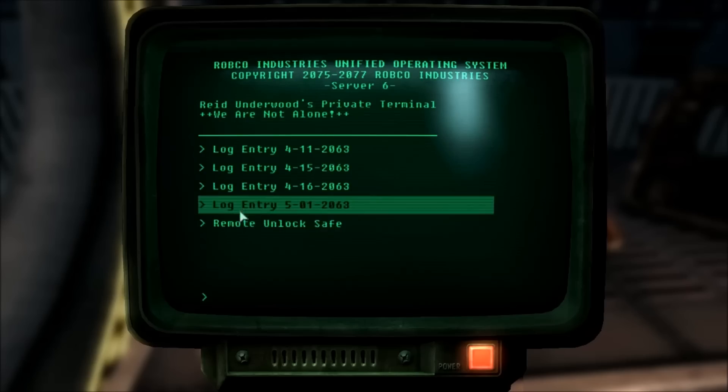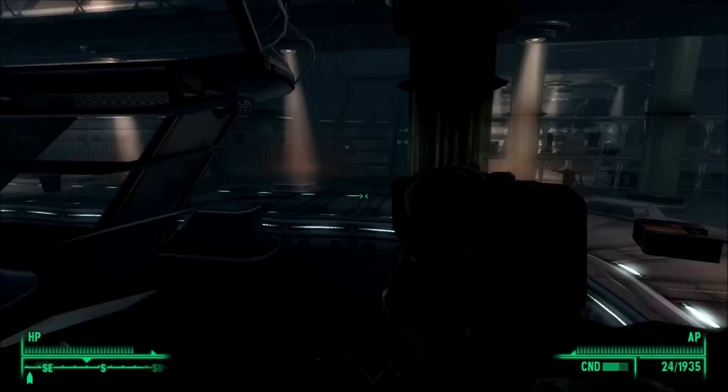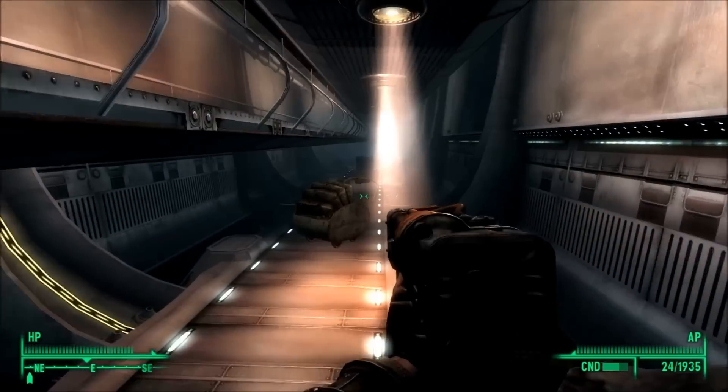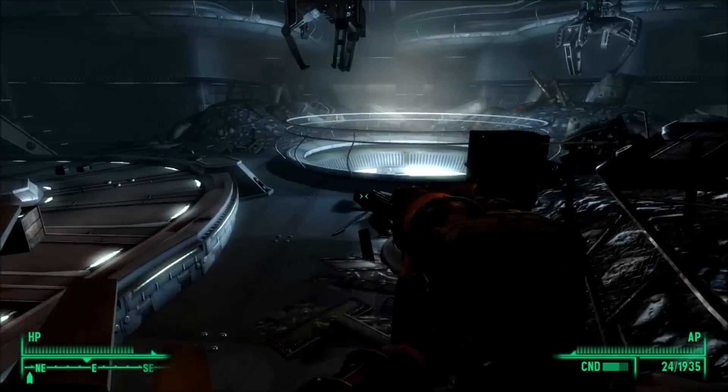Now, you're going to want to head into the Cargo Hold area before you do the spacewalk. Inside, you will find a terminal called Reed Underwood's Terminal, which you will need 75 science to get into. Once you get in there, you can unlock a safe found in the same area.